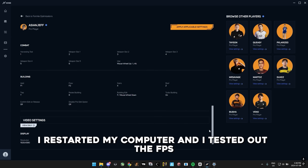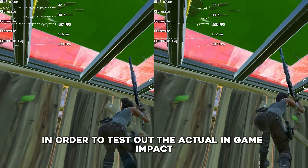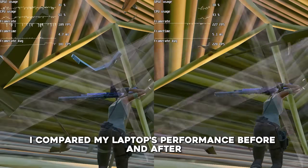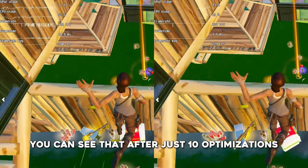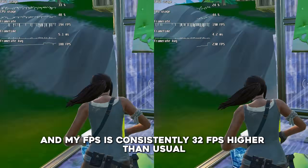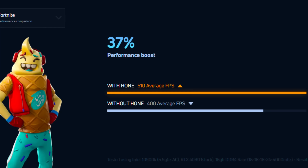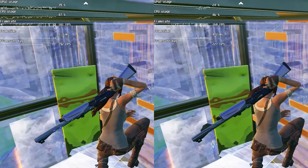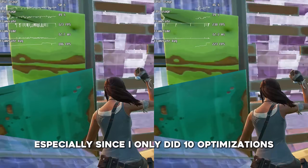After doing this, I restarted my computer and tested out the FPS. In order to test the actual in-game impact, I compared my laptop's performance before and after by using Fortnite's replay feature. You can see that after just 10 optimizations with their free plan, my GPU is being more utilized and my FPS is consistently 32 FPS higher than usual. With their free plan, we're not getting the 37% performance boost we were expecting, but 15.7% is not a joke, especially since I only did 10 optimizations.